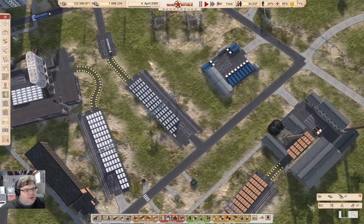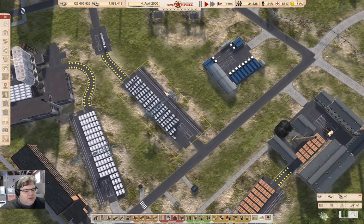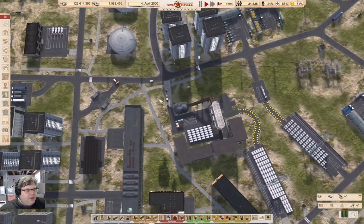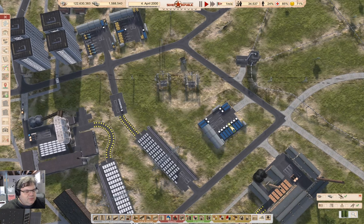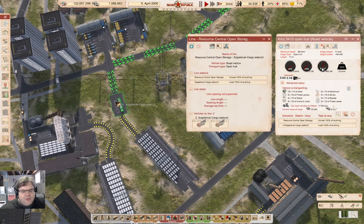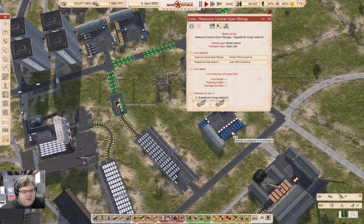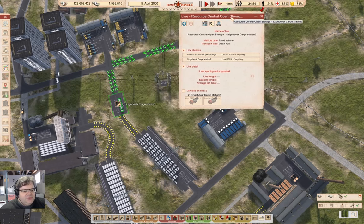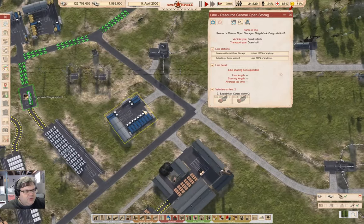I'm going to get the time rolling here. I don't even have to buy trucks to do this — I can steal trucks from here. If I go in here and get the line up, I can't assign a line directly, so I have to get those into a depot. The depot is over here, so that's annoying.